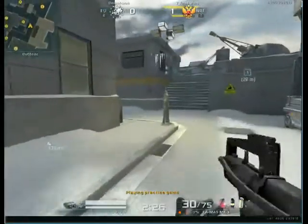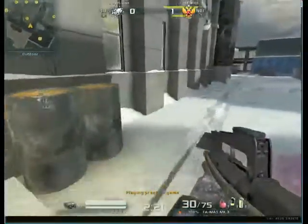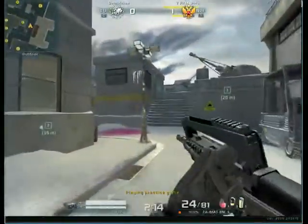So now we have nades for this, this, mid, and all inside the warehouse — the site 1 area is completely covered. There's no more nades you could possibly hope for. If you're rotating, you can throw a nade off that angle and hit a guy behind this. Obviously you'd want to do it from this angle so you're not over-extending.